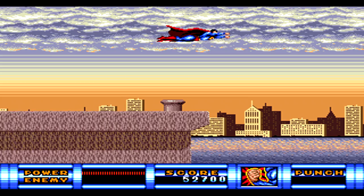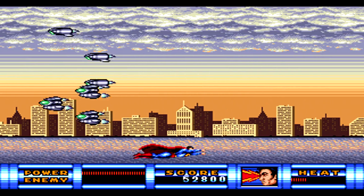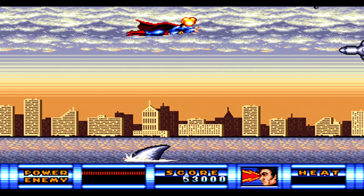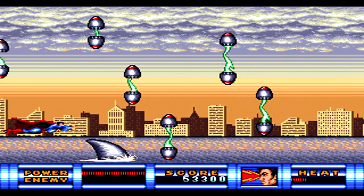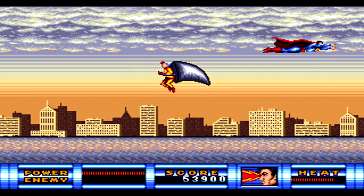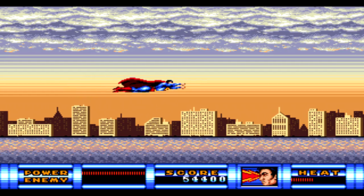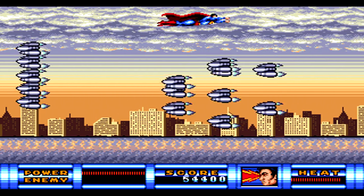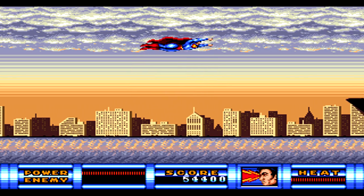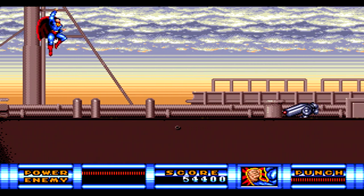Level three starts the second half of the game, as you'll try to rescue Lois Lane from level three through level five. Level three starts off with Superman flying over water. You'll see a shark fin moving back and forth — it's actually Mr. Mxyzptlk. He's going to attack you in a few different ways throughout the next couple of levels, but you're unable to hurt him and really just have to dodge whatever attacks he does.